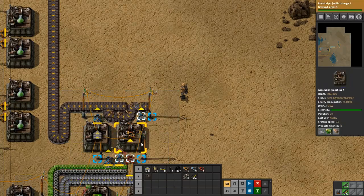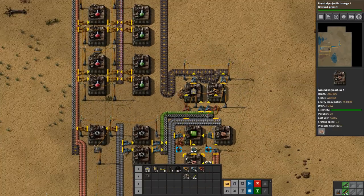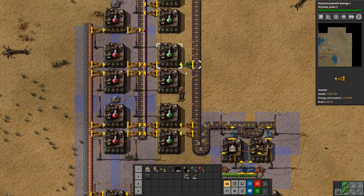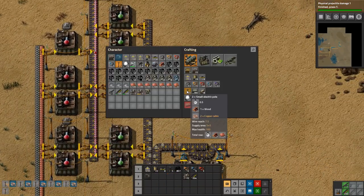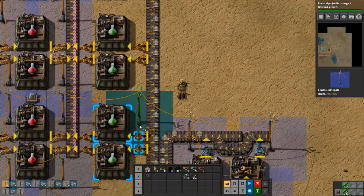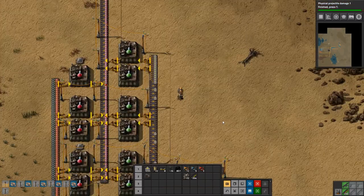We also need to make some more power poles soon. You need a long-handed inserter as well for the iron plate. And then we just need some inserters here. We need to make some more power poles — luckily they go pretty fast. And there we go — we should be producing green science.